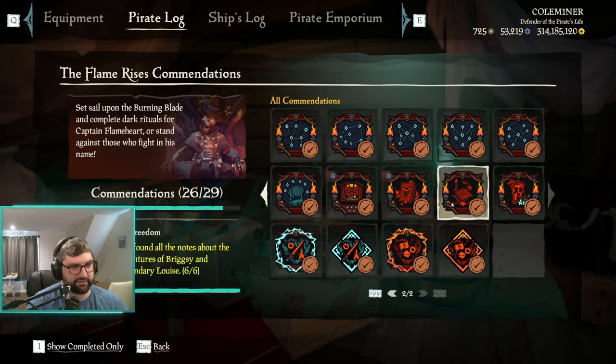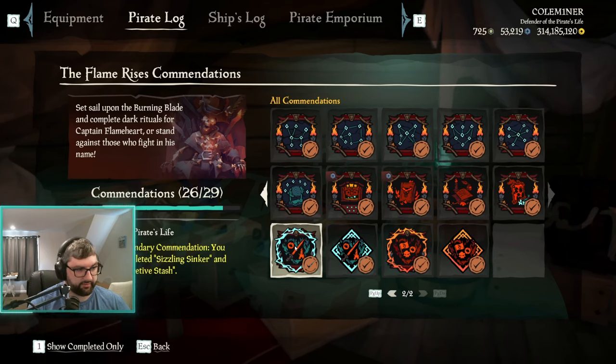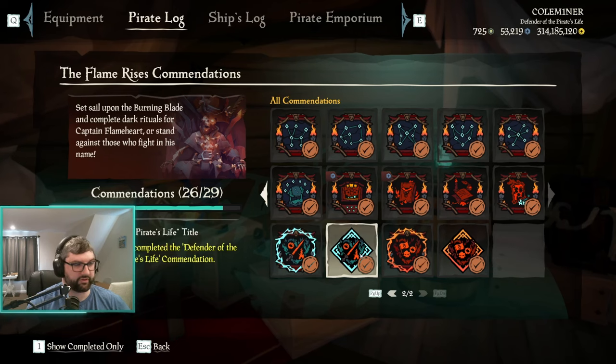The title Defender of the Pirate's Life requires completing both Sizzling Sinker and Secretive Stash. Sizzling Sinker is sinking the burning blade 10 times while player-controlled as an Athena emissary. Secretive Stash is selling 20 Blade of Souls burning with three or more rituals. My crew raises Athena and server-hops looking for player-controlled burning blades with three or more rituals to steal the sword and turn it in.